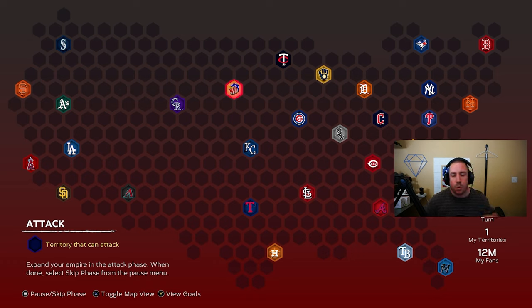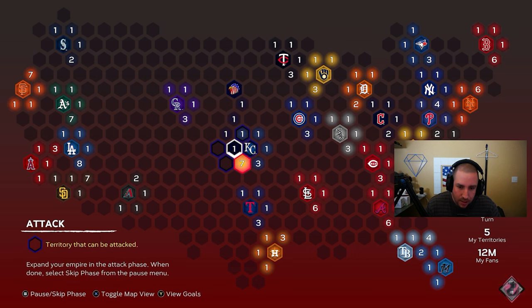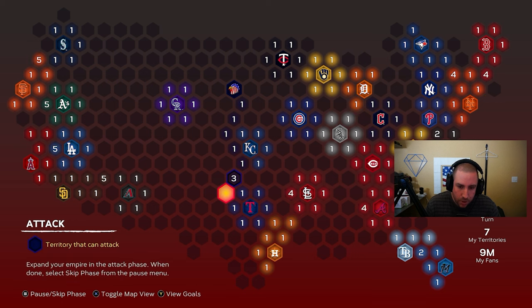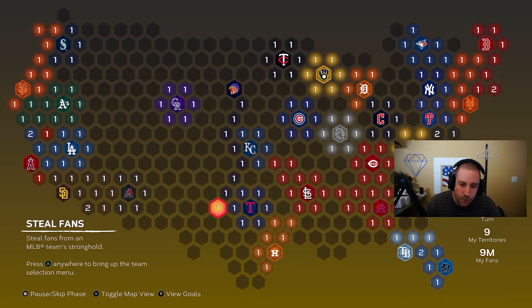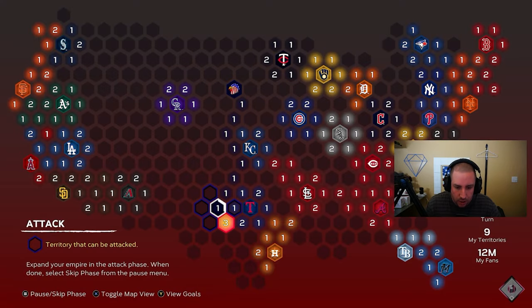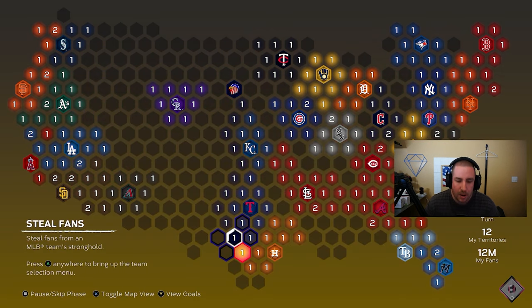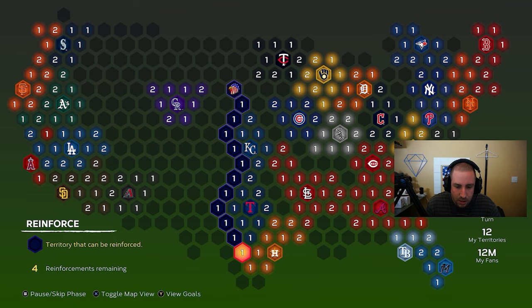The strategy for this USA conquest map is to block as many teams as possible from pushing out of their strongholds. Starting with only 12 fans, we go down to KC and lock the middle of the map. The goal is to head straight down to KC and the Rangers, stopping teams from reaching the west side so we can grab all those empty territories as we reinforce.